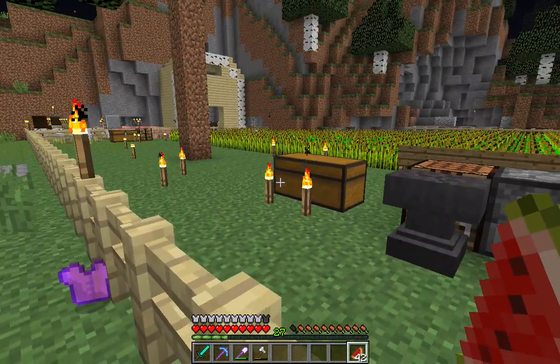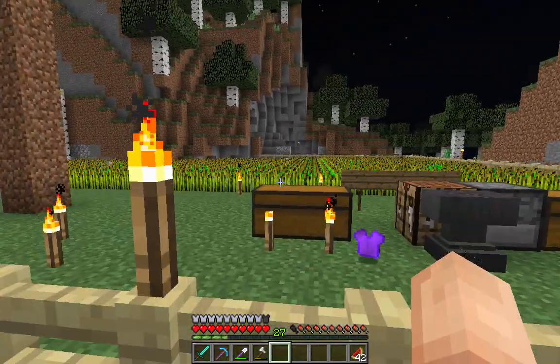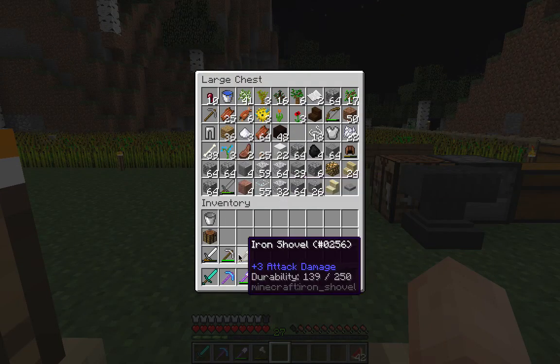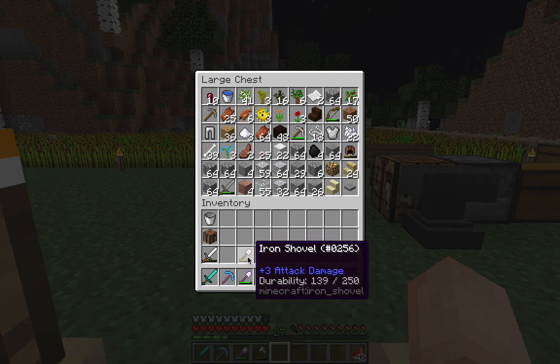Can I throw away this Protection 1 leather tunic? We're never realistically going to use that. Is there a way to get enchantments out of stuff? Nope — or at least not yet. That might change. I hope Mojang comes up with that.